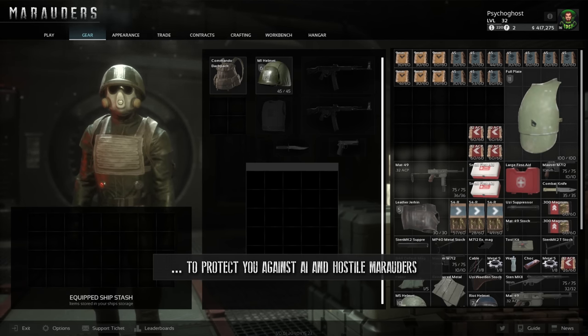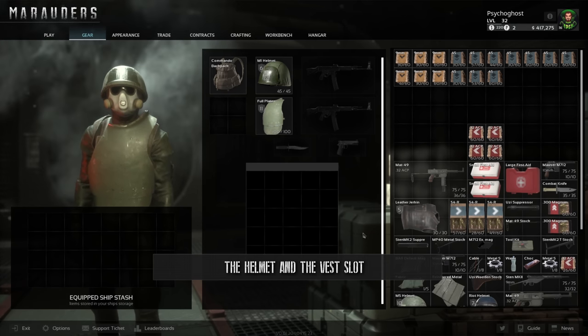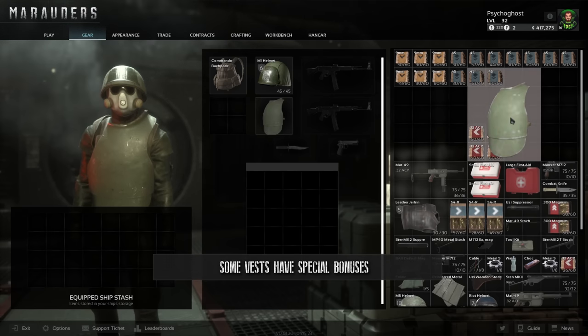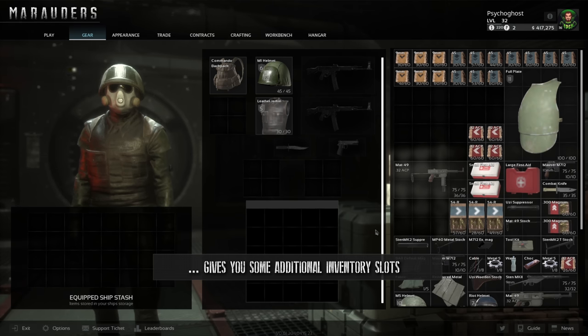You have two slots to protect you against AI and hostile Marauders: the helmet and the vest slot. You can see the armor class in the top left corner and the durability in the bottom right corner. Some vests have special bonuses — for example, this leather jerkin vest gives you some additional inventory slots.